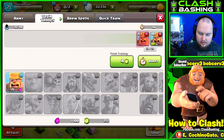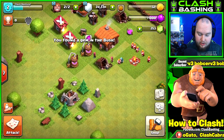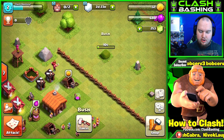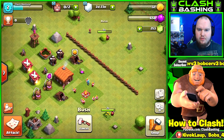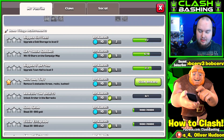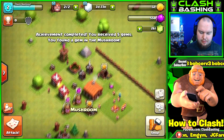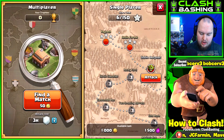We can train up a ton of barbarians so we can go out and farm. We do start with a small shield of three days, but I don't think we necessarily need it. We don't have elixir so we've got to go out and get some loot. We get an achievement and that's where some of our gems are going to come from - doing the achievements. Read through them and see where you can get free gems. Try not to spend gems on upgrades; save them for boosting your armies.